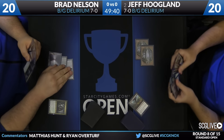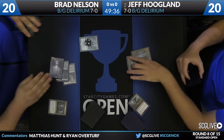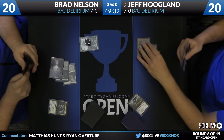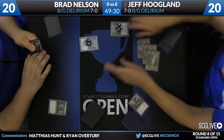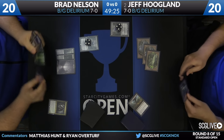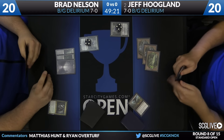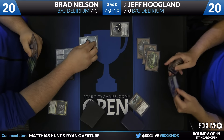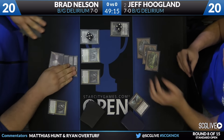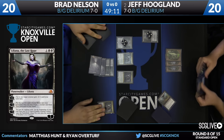Jeff at the ready with Grasp of Darkness. Jeff had the option to play a Flayer of his own, but I like going for the Grasp. If Brad also had a Grasp, he'd be able to use that on Jeff's Flayer and start controlling his draw step. Now Liliana's on both sides, ticking up to four. Players matching their turn three plays. Until you see something that forces you to change direction, the play is for Brad just to push for this Liliana ultimate and try to steal the game that way.